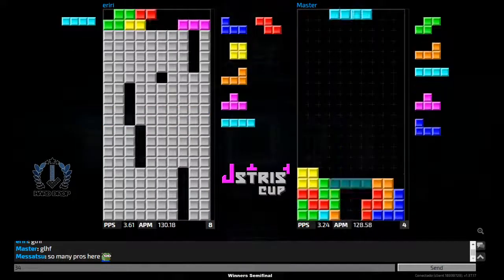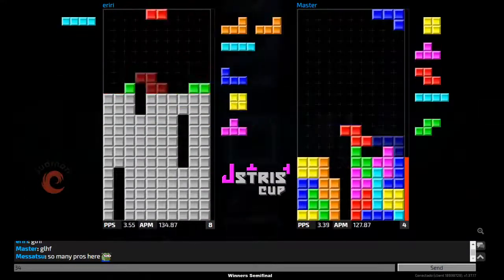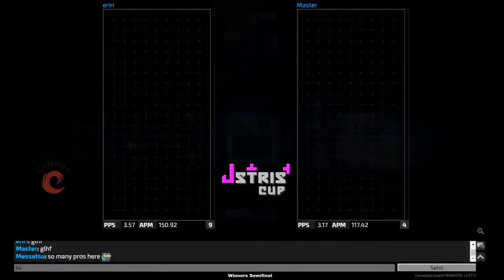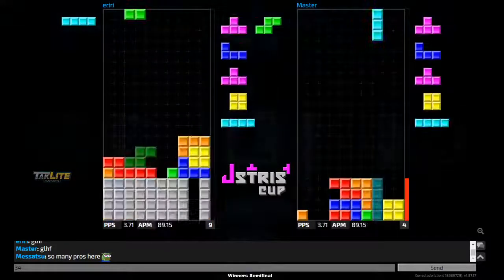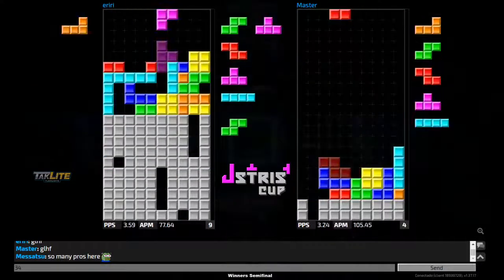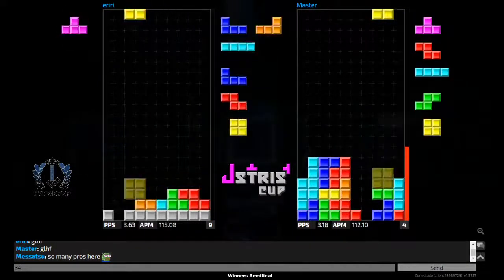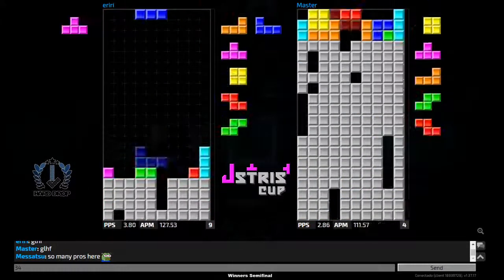Is master going to be able to take this round? Iriri gets out and gets the combo downstack in as well — master is in trouble. Unfortunate misdrops from master. TKI from both players, misdrop on the I-piece and T-piece. Can master try to punish here? Iriri gets a nice L-piece tuck and is getting an insane downstack.